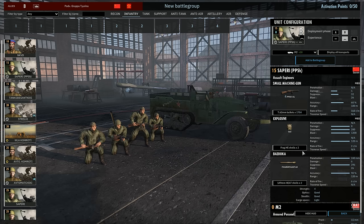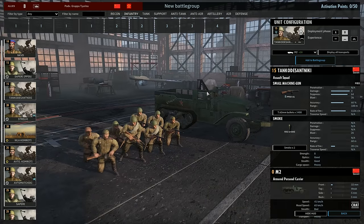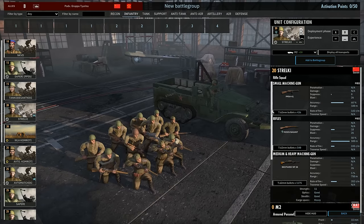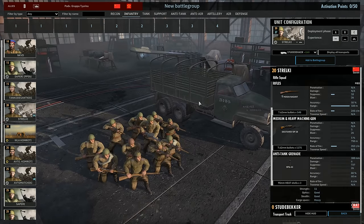If you couple the Saperees with the NKVDs you'll have a pretty good combined unit. They have TNT so they can engage infantry, and the bazooka so they can engage enemy armor. Speaking of engaging enemy infantry, we also have the Tankodesantniki with eight PPSHs — I've seen a lot of people use these more and more, probably mainly because they're really cheap at 15 points for eight PPSHs. The Strelkys are definitely the backbone of any Russian infantry battle group.